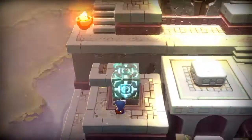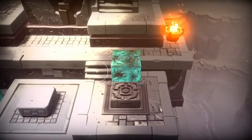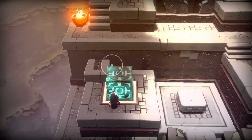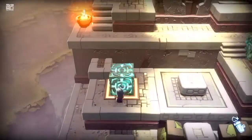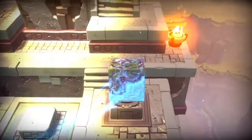Push the button on the right, and then you will want to raise yourself to this platform. Solid Ember can get up, and then you will need to get both of the blocks up to where you are, so you can bridge that gap and get up the stairs.